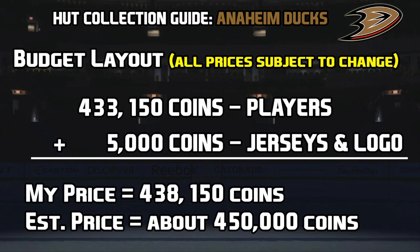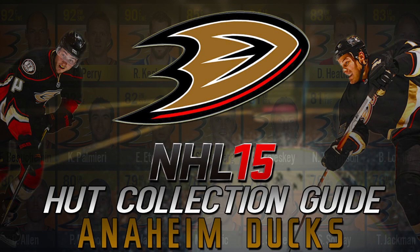There you go guys — that is the NHL 15 HUT collection guide for the Anaheim Ducks. It's a pretty expensive collection to do, but if you can knock out Corey Perry and Ryan Getzlaf the collection is a breeze to complete. Let me know how you like this new format with the new jersey and player layouts. Big shout out to H7Haxers for helping me out — his Twitter link and YouTube channel are in the description, make sure to give him a follow and subscribe. As always, leave a like if you found this guide informative and helpful, and let me know in the comments if you want me to continue in alphabetical order or if you want to see a specific team next.